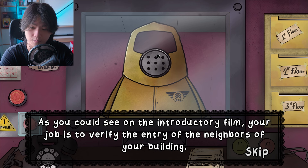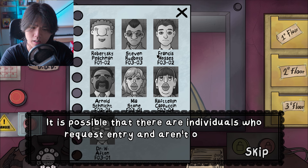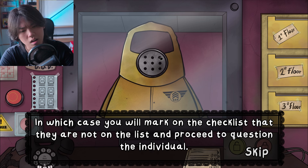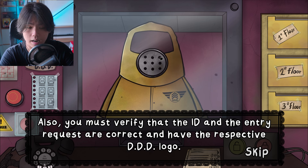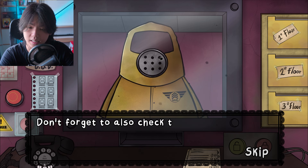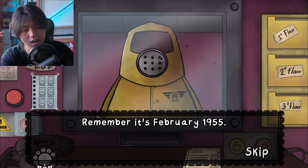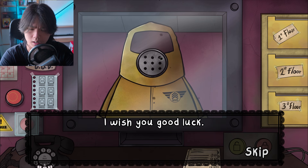Now, as you can see on the introduction screen, your job is to verify the entry of the neighbors of your building. Each day, there will be a list of individuals who will request entry. It is possible that there are individuals who request entry and aren't on the list, in which case you will mark on the checklist that they are not on the list and proceed to question them. You must verify that the ID and the entry request are correct and have the respective PDD logo. Don't forget to also check the expiration on the ID. The date is February 1955. Good luck.